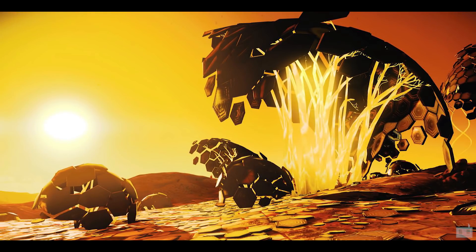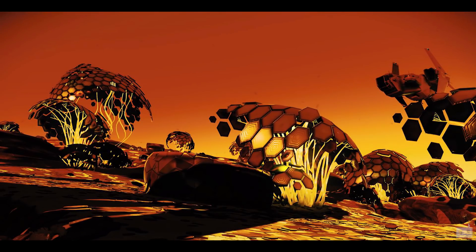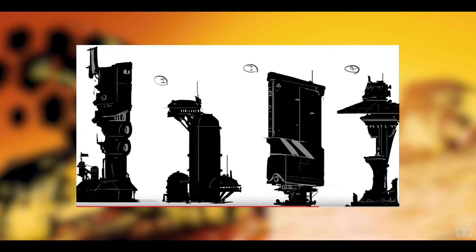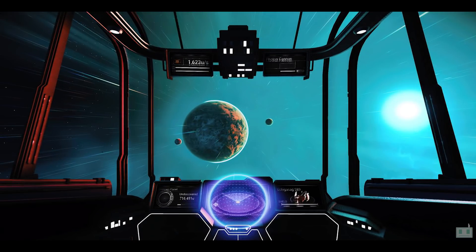Space station interiors definitely need to improve — they're so small and don't make sense in the scale of space stations. Larger space station interiors, more base building assets, and maybe land trading stations. In the pre-release trailers there were huge vertical structures you could almost fly into — it'd be cool if they brought those back. Larger settlements in general, and even larger monoliths you could explore inside, maybe with procedurally generated interiors related to the lore or Atlas.